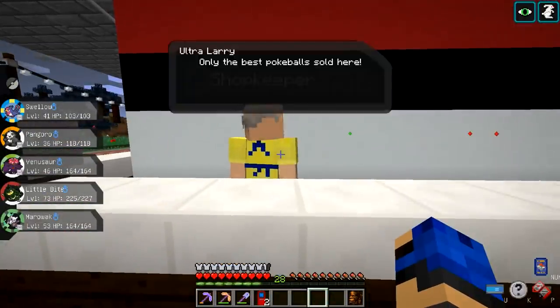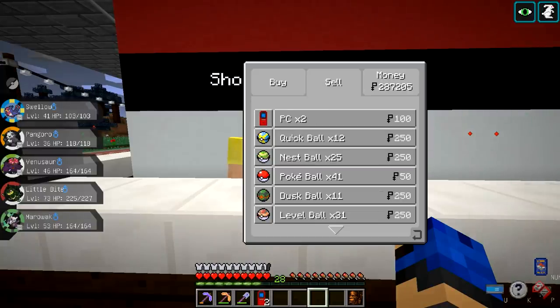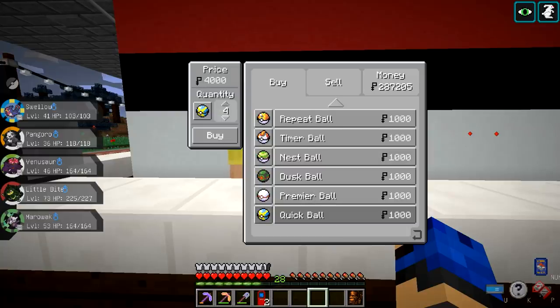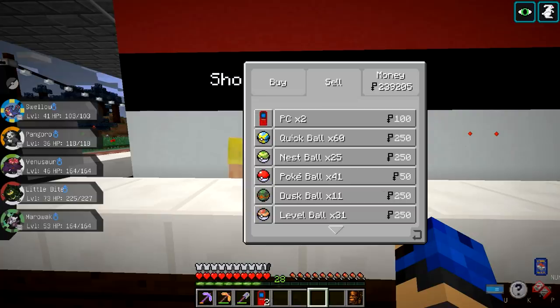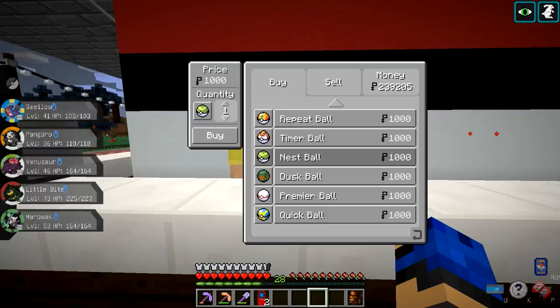How much money do I have? I hit twenty thousand - I have two hundred thousand dollars. Twenty percent - just because I don't know who's seen my house yet because I did a bunch of remodeling. I need 35 nest balls. I wish you could shift-click and get like five at a time.